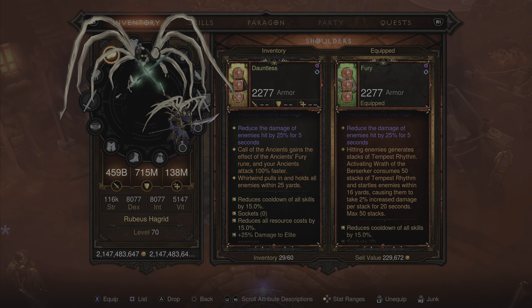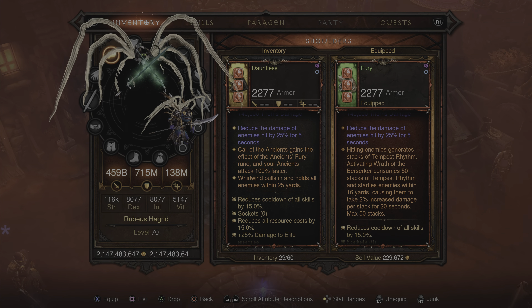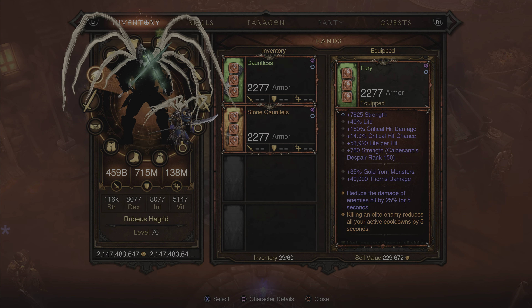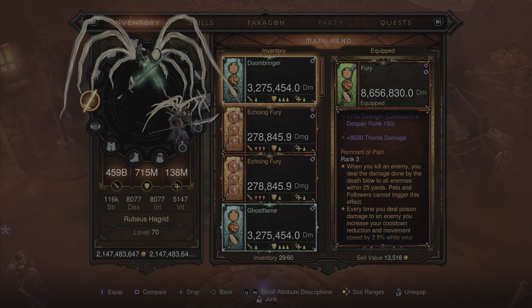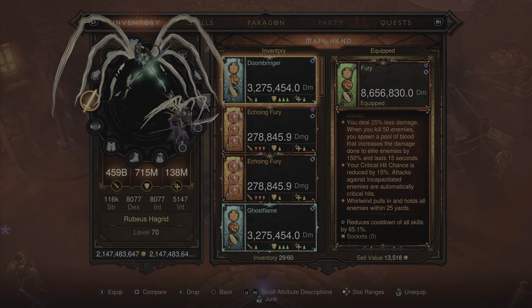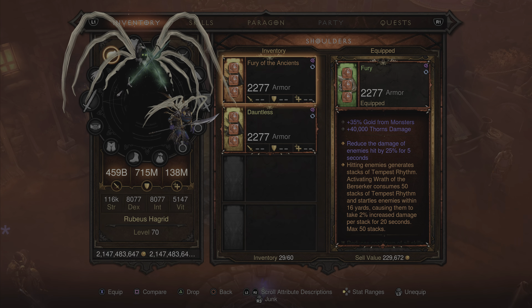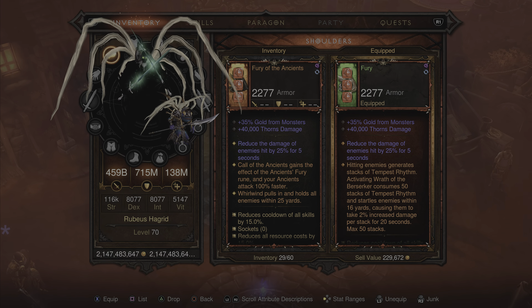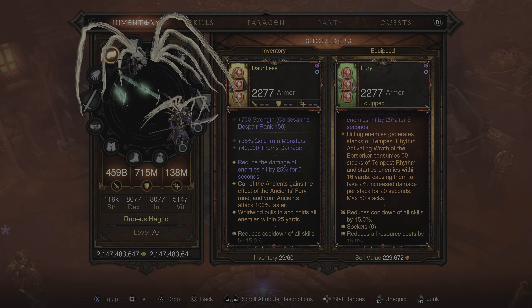We also added three sanctified affixes on each one of these builds. The shoulder piece is going to have the second sanctified affix. The main weapon is always going to have the first sanctified affix — so for this example, it is going to be the Whirlwind sanctified affix, and on the shoulders it's going to be the Tempest Rhythm sanctified affix. It will be different depending on what build you're playing.